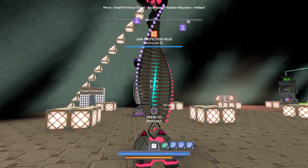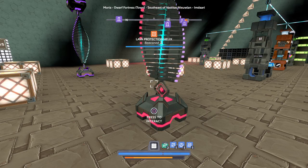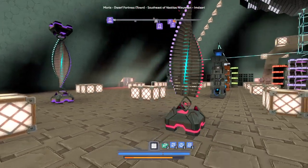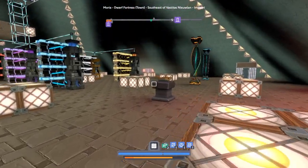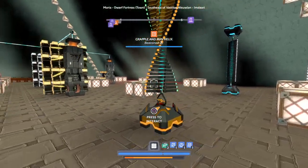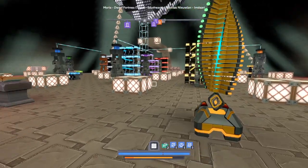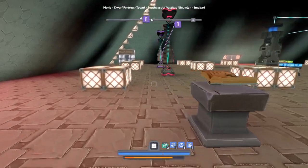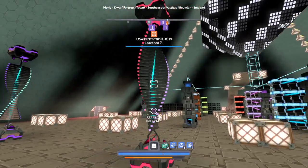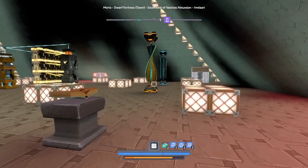Obviously, we don't have the power coils on the helixes yet, so we can't have the more powerful versions of the buffs, but we're working on that. It takes a whole bunch of refined gemstones to make the power coils, so it'll be a little while, but we're working on it and we'll get them going eventually so we can have more powerful buffs.